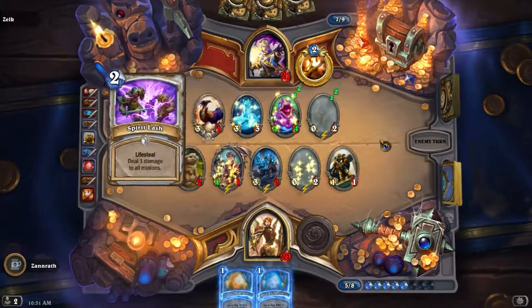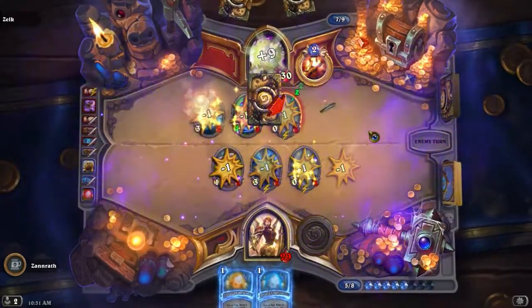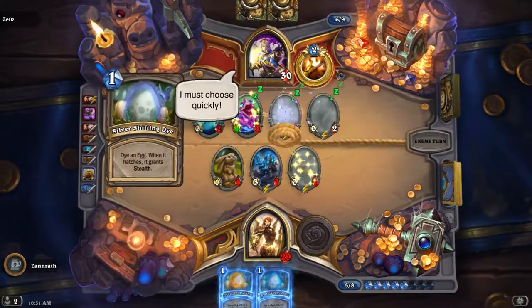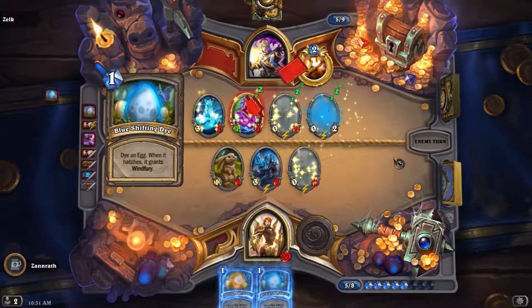Spirit Lash. Why didn't he heal that first? I guess he wants an egg. He definitely could have kept that — I'm pretty sure he's going to have 2 mana to spare. That was an interesting trade there for sure.